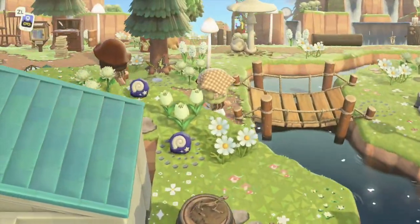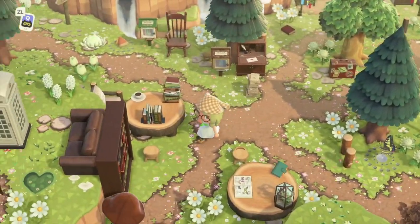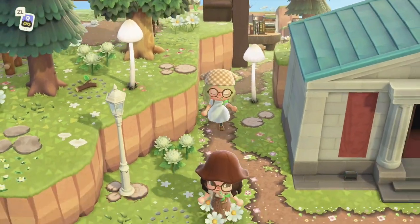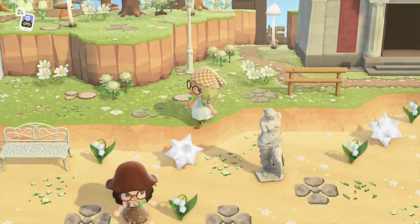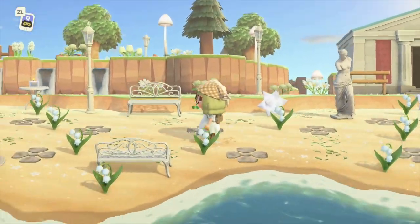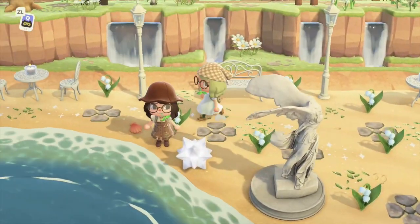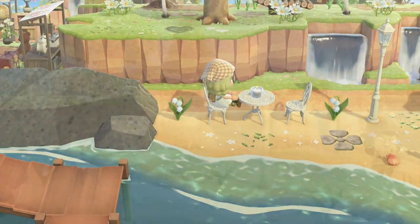Now we pass the museum — it's kind of hidden next to the library. We just pass by it and go to her other beach area where she has all her lilies of the valley, which is really cute. I really like it on the beach — it kind of just makes it stand out with the statues and the light. And there's a little city mirror.